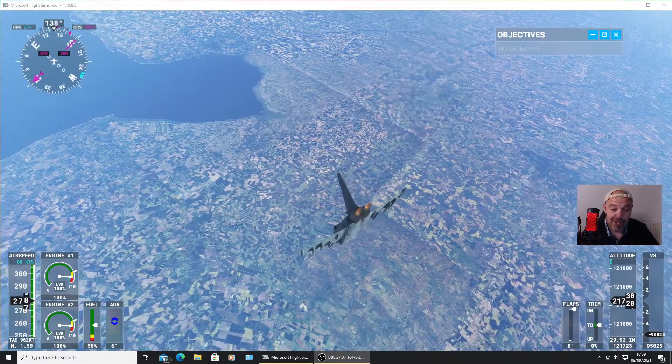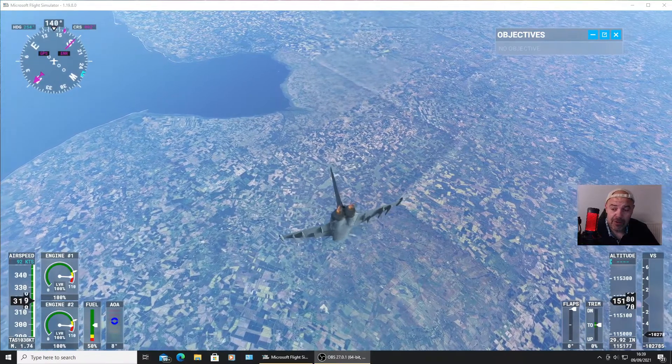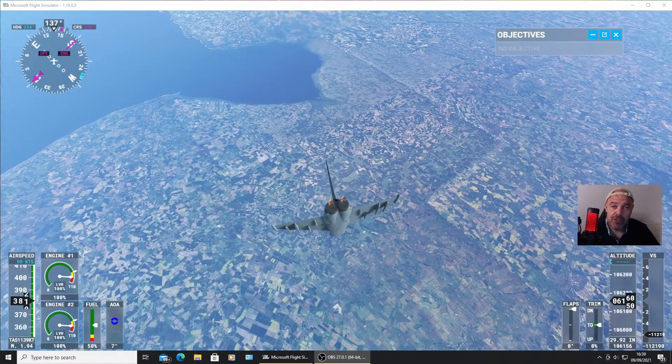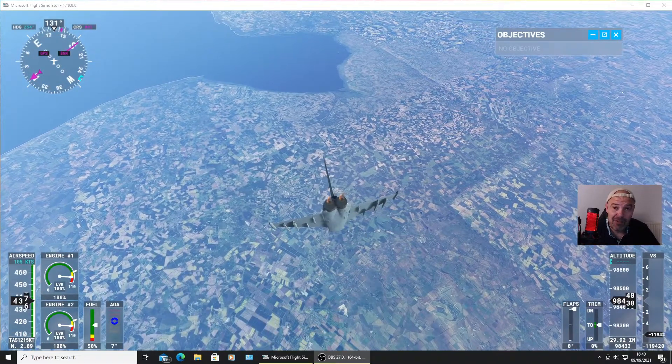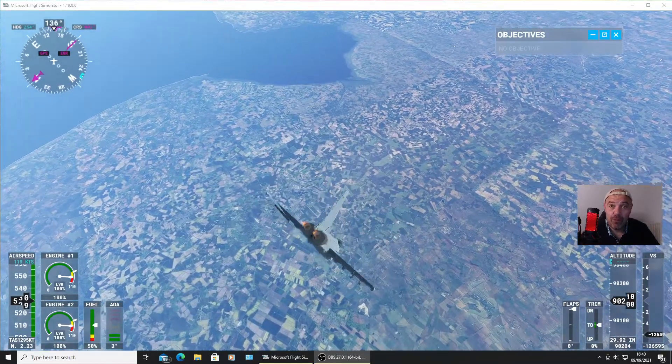So that's how you get into space using the Eurofighter Typhoon in Sim Update 6 - still working! If you're new around here, I do make Microsoft Flight Simulator tutorials and videos. Please leave a like, subscribe, and I shall get back to you with another one. Thanks for watching.